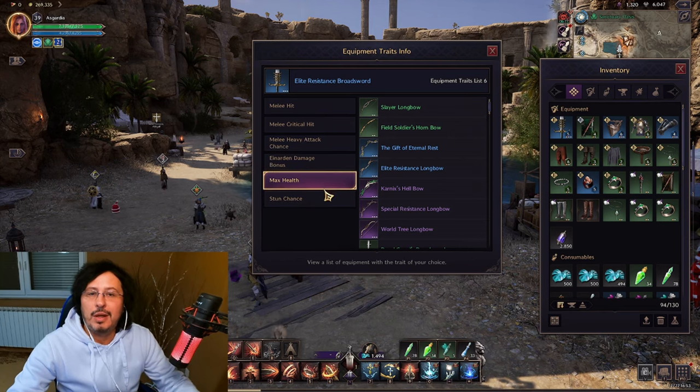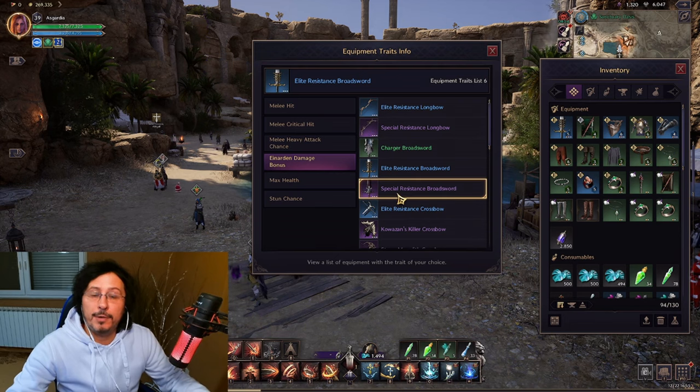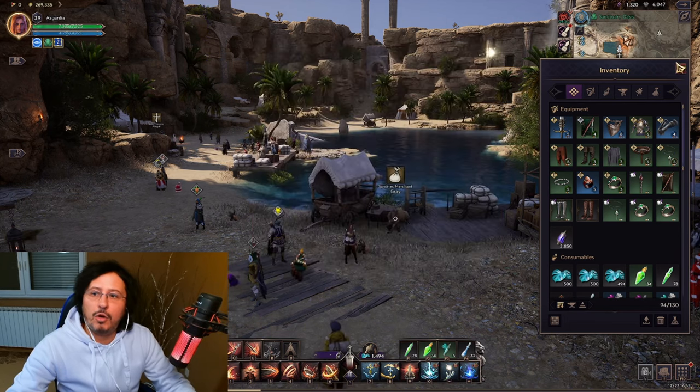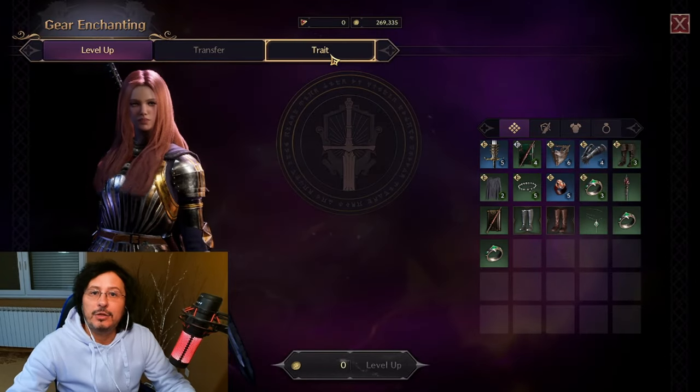I will show you why this trait list is very useful in a minute. Now let me show you how to unlock, upgrade, and convert your traits. All three of these different things will be very important for your gameplay, especially in endgame. Even purple gear, of course, has traits. Let's go to the main user interface in gear enchanting where you'll find traits.